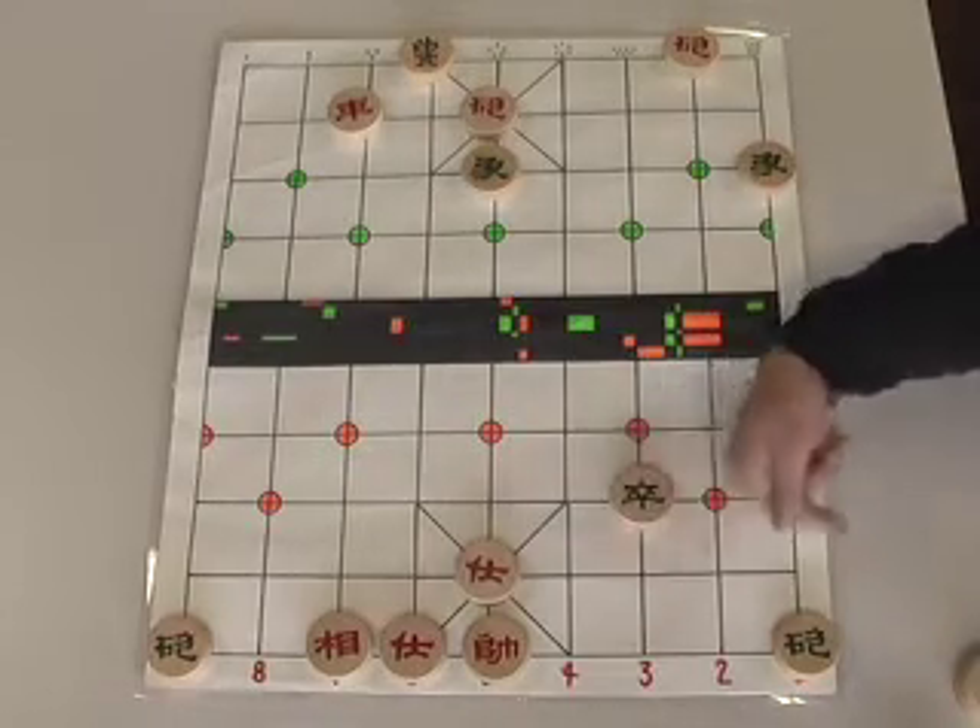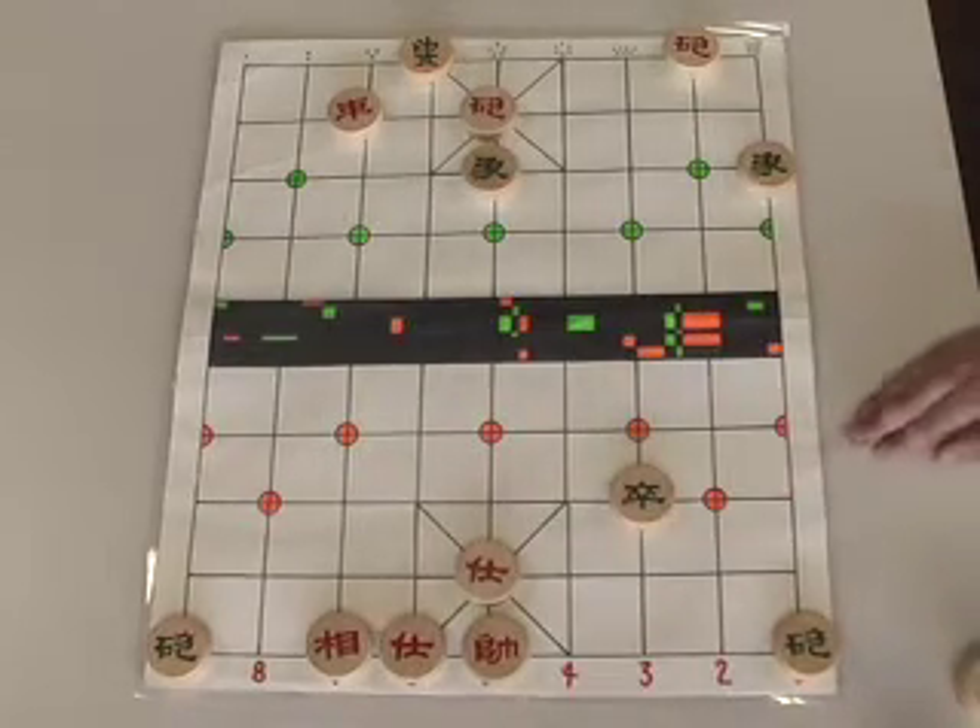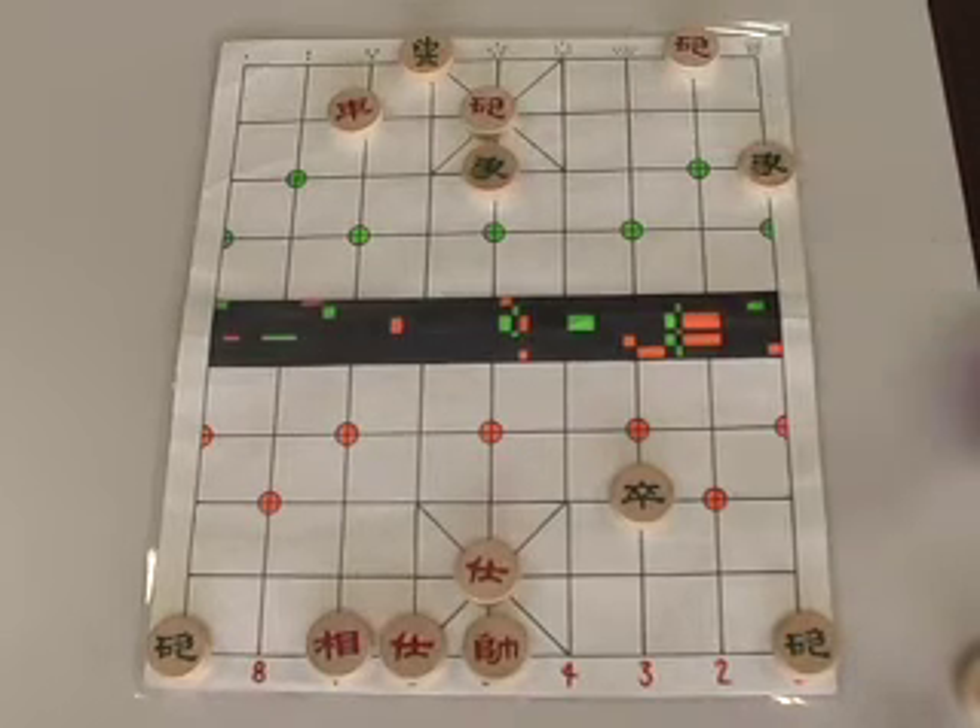Look around — it's really going to be checkmate in a few moves for Red. Even though this isn't the complete checkmate, we can stop here. I hope you see that Green is essentially defeated.